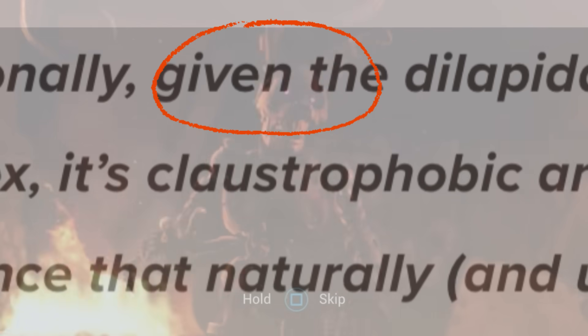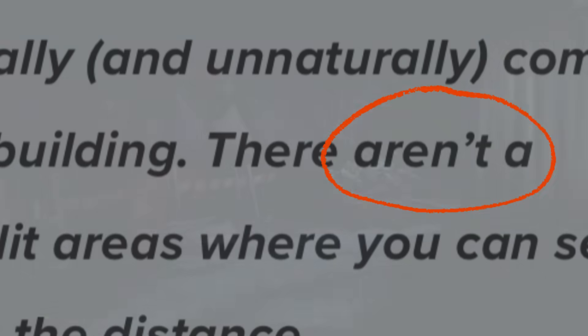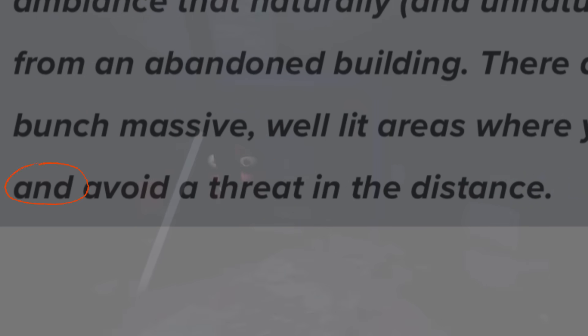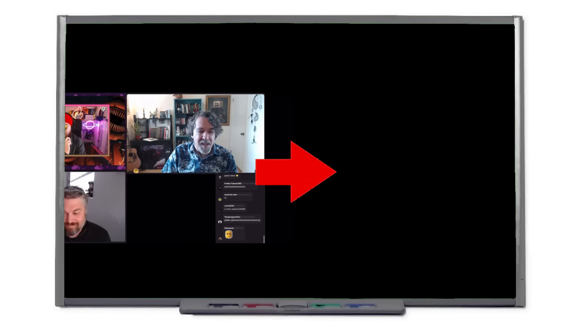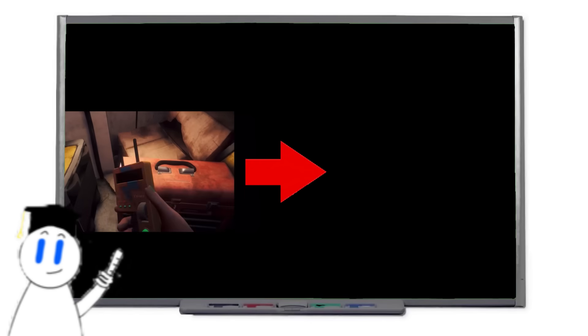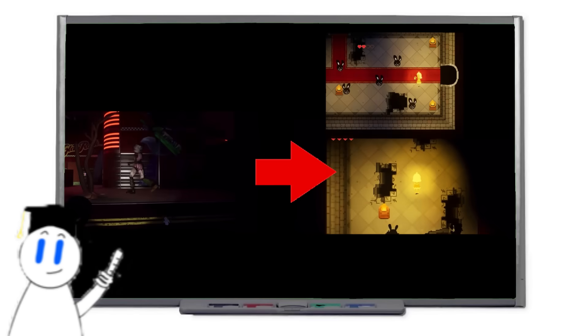Given the dilapidated state of the pizza plex, it's claustrophobic. There isn't a bunch of massive well-lit areas where you can see and avoid a threat in the distance. But what exactly does this tell us? It actually gives us a huge linkage between the plot of Rune and the most important minigame in all of Security Breach, known as Princess Quest.